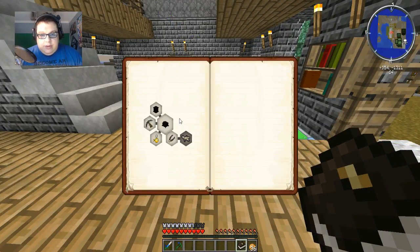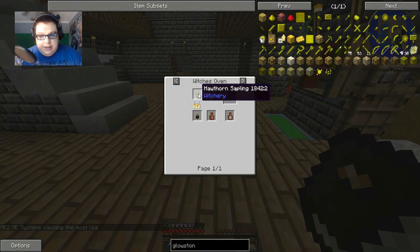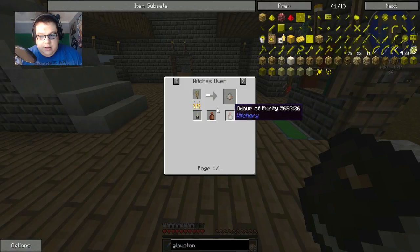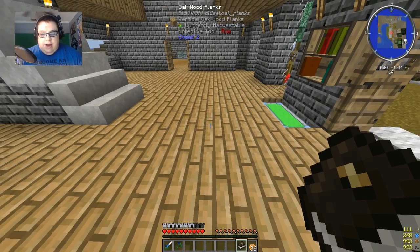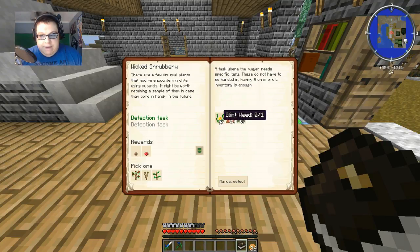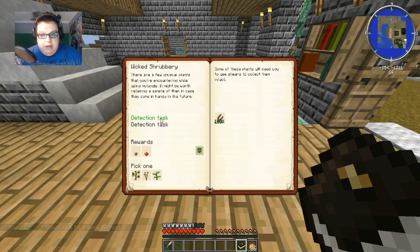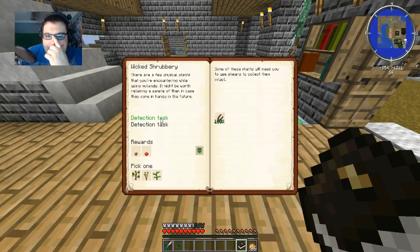Let's open the book and go to this one - Dr. Doolittle. What does this do? Odor of Purity - how do I make this? Okay, this involves a Witchery oven, so a Witch's Oven. I really need to study more about the Witchery stuff. Let's go to this one then. I need to find Glintweed, Endermoss, and Spanish Moss. Obviously you can't make any of this, which kind of sucks. Some of these plants need you to use shears to collect them intact.